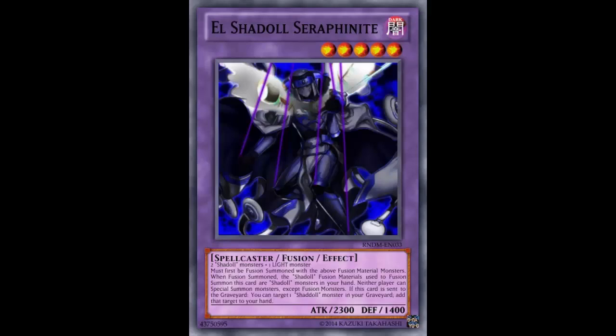And since it's Level 5, you can play Instant Fusion, pay 1000 LP, summon it, and lock your opponent out. It would get destroyed, but you can bring it back with Falco, Call of the Haunted, or the limited Soul Charge. It's literally Vanity's Emptiness on legs.